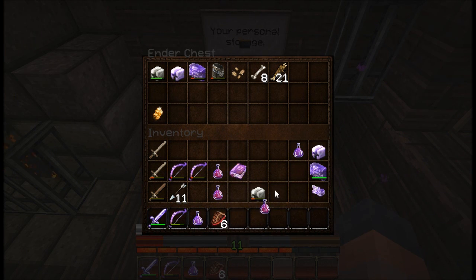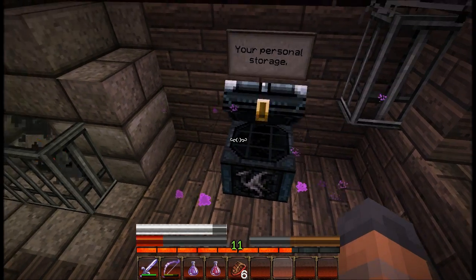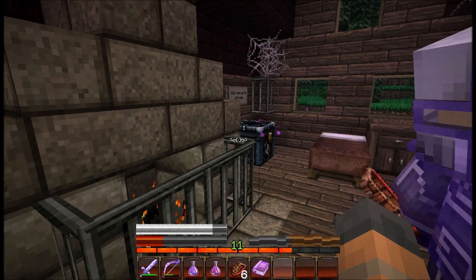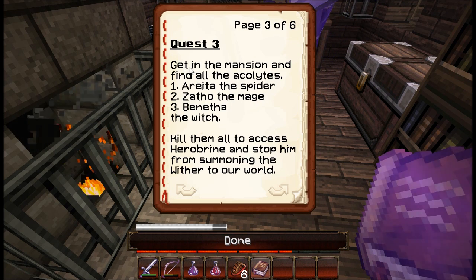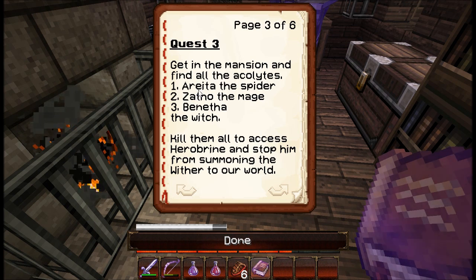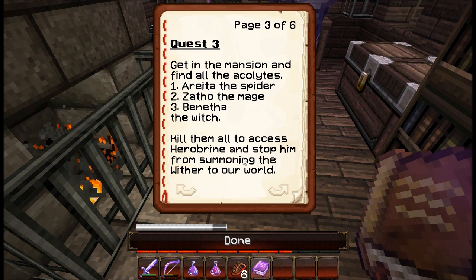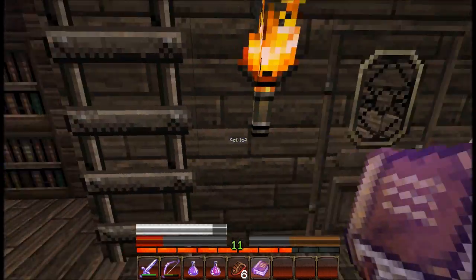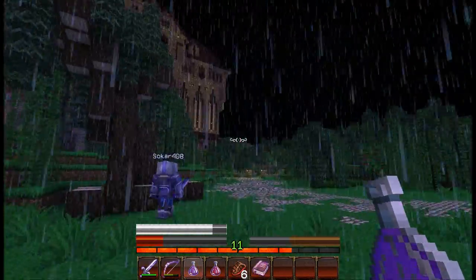I've saved my one nugget, so hopefully we'll get more. I'll put all the stuff — and the crown — in storage. I'm looking good to progress. Let's head over to the mansion. We've got to check the quest log now that we've done the second quest. Get in the mansion and find all the acolytes: Ereta the spider, Zaffo the mage, and Beneatha the witch. Kill them all to access Herobrine and stop him from summoning the Wither to our world. That sounds pretty intense. You ready to do this? Hell yes — let's go stop this guy's plans. We've got to go into the mansion now.